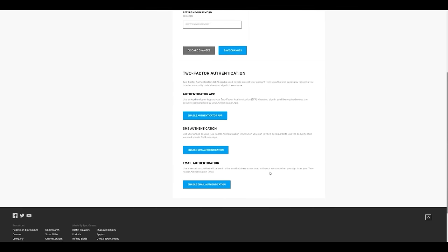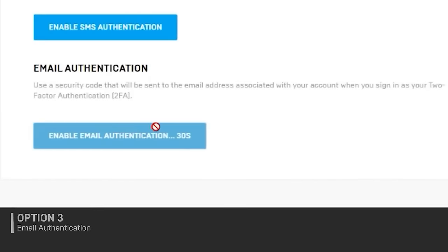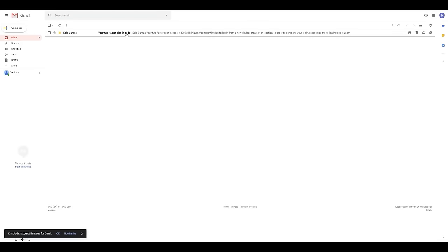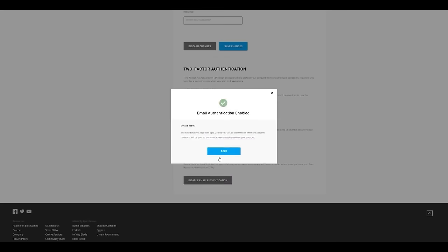Email authentication is the third option available. Click on enable email authentication. Check your inbox for the email containing your two-factor code. In the pop-up, enter the code you received and click continue. A window will appear confirming email authentication has been enabled on your account. Click done.